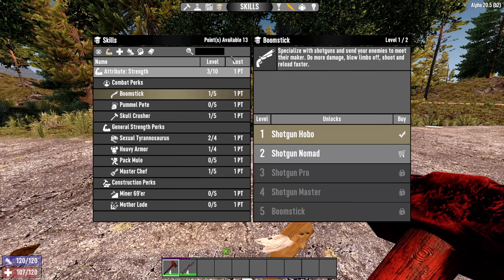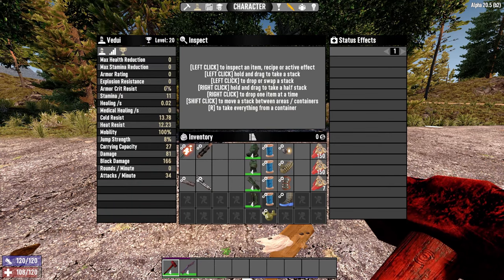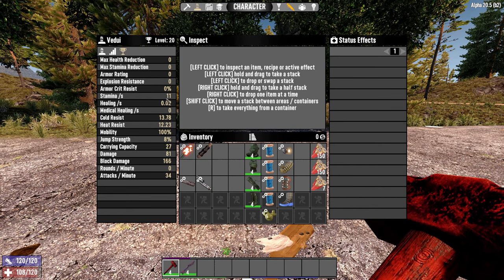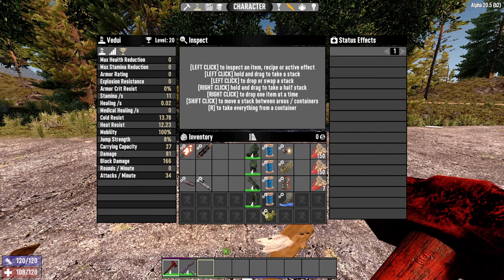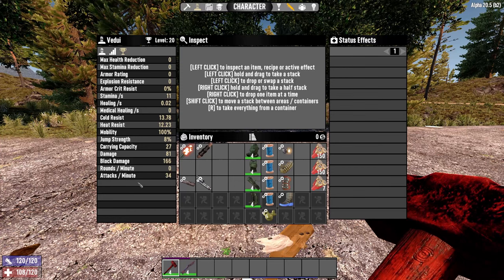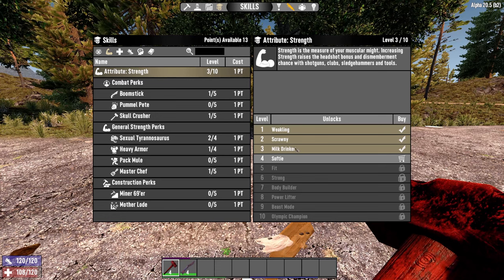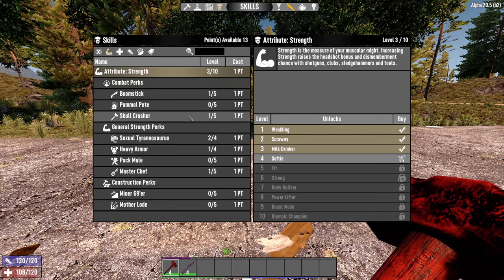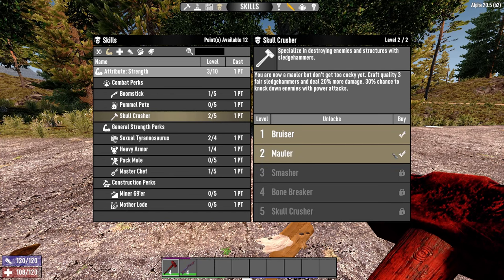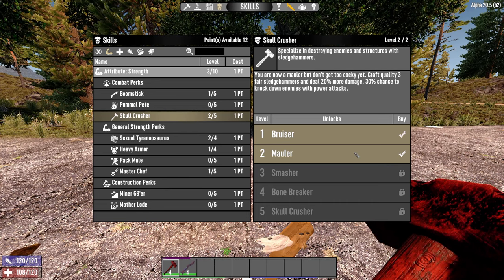That puts us at — stamina reading is still alright, not too bad. The healing is fine. We haven't put on any armor or used any weapons yet, but this is how it looks. What's really going to change is as we start putting in the next 10 points. We're going to go for Skull Crusher 2 out of 5, increasing damage, letting you craft better sledgehammers, with a 30% chance to knock down enemies with power attacks — and you will be using power attacks fairly frequently.